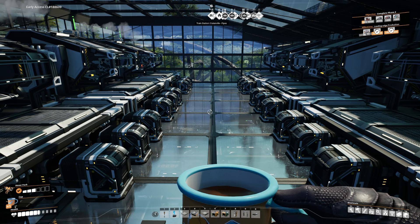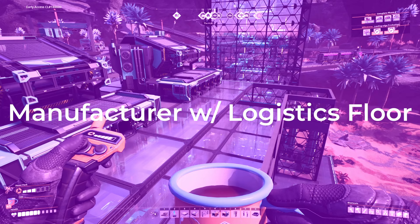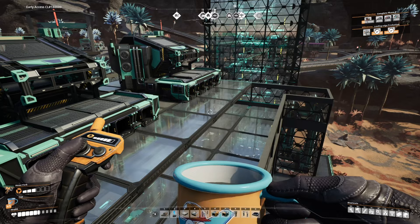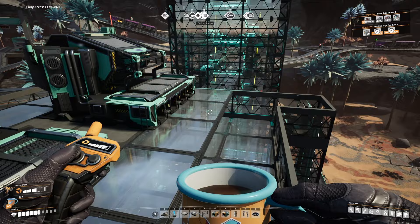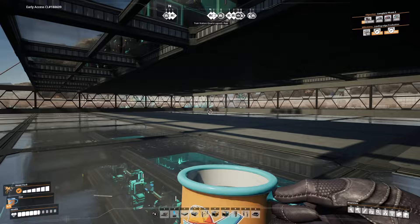Now let's turn to the wily veteran's way to feed manufacturers with a logistic floor, floor holes, and lifts. Here's where we're going to build our next design, which is the actual build from my 7.2 fused modular frames per minute factory. We're going to use floor holes and a logistics floor to make a nice clean design. I have these same four floor hole inputs here that go into our manufacturer.